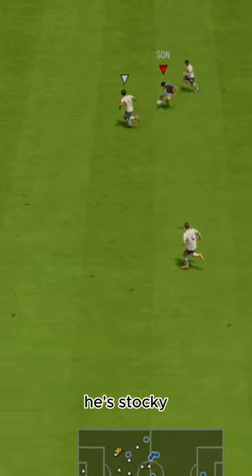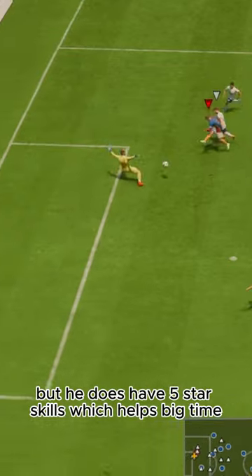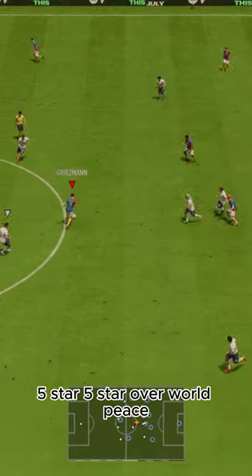Dribbling — he's stocky, so left stick won't be amazing, but he does have five-star skills, which helps big time. Five-star, five-star over world peace.